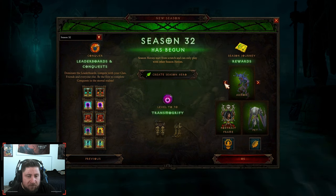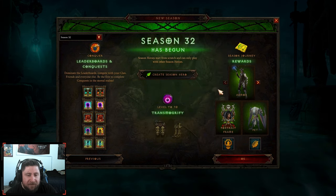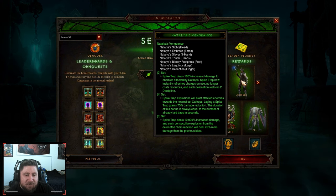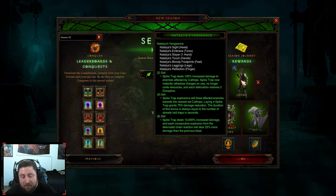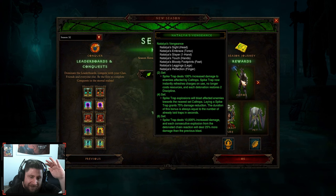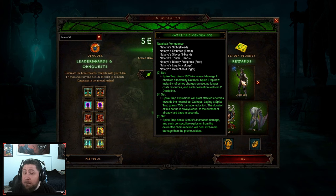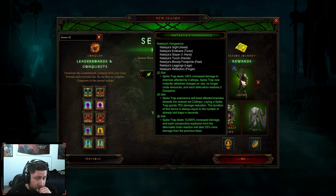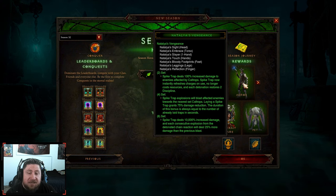Next we've got Necromancer, Wizard, Witch Doctor, Barbarian, and Demon Hunter. The next probably lowest — third lowest on the rank — is Demon Hunter. The only reason I say that is because Natalya's Vengeance got nerfed many seasons ago. There used to be a thing where you could make the spike traps really explode and deal so much more damage, but this entire build got completely changed. Although it's decent, there are many other Demon Hunter builds that are just better overall and are a much better leveling build.